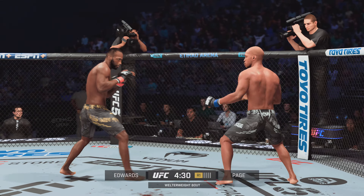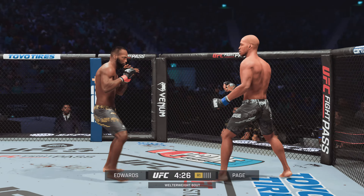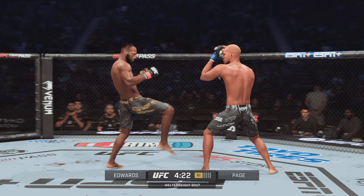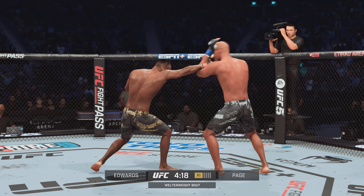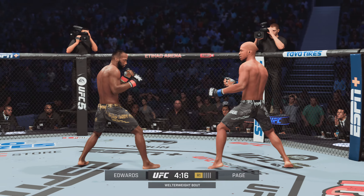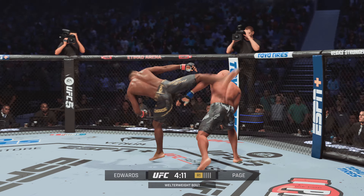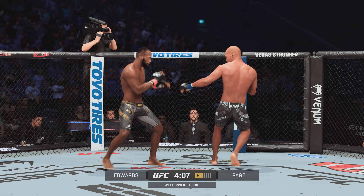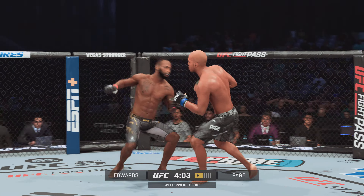He missed with that jab attempt there. There's a kick, and he lands another leg kick. He's already landed several in this round, and the damage is really starting to take its toll. You watch the opponent walking gingerly on his leg — one big tell that you're really doing well with your leg kicks.